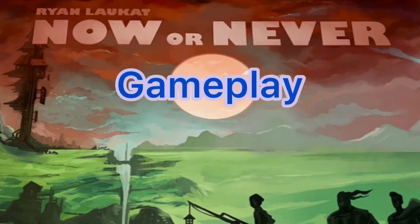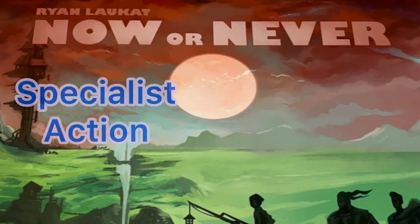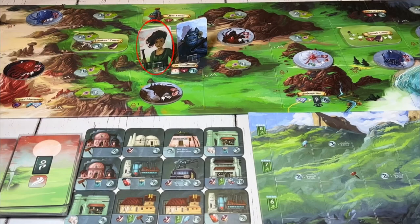Starting with the first player and going clockwise, players choose one of two possible actions: either a specialist action or a hero action. Specialist actions are related to yours and other players' specialists, while hero actions only relate to your hero.